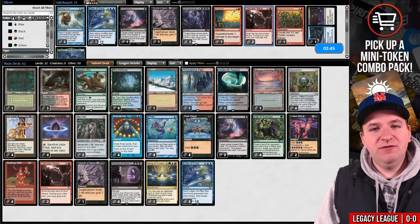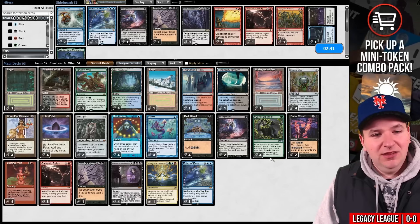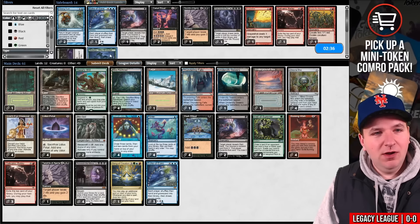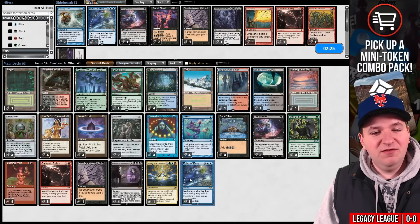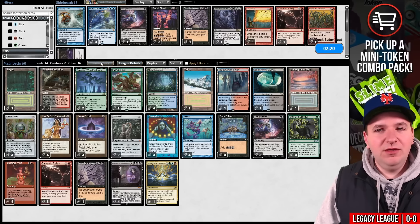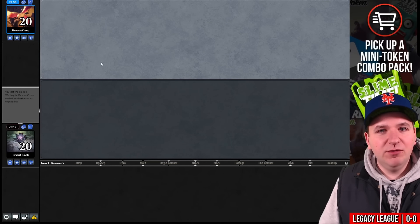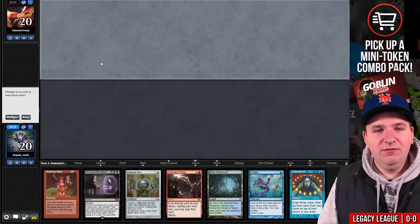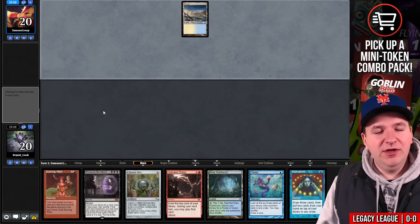The question is: do we want to board out Echoes or try leaving both combo packages in? You could take out the Cabal Rituals, but my gut tells me we just don't want Echo against blue decks even though I just won game one. All the blue decks side in Force of Will and Force of Negation, and echoing them into another handful of Force of Wills isn't likely. We'll try it.